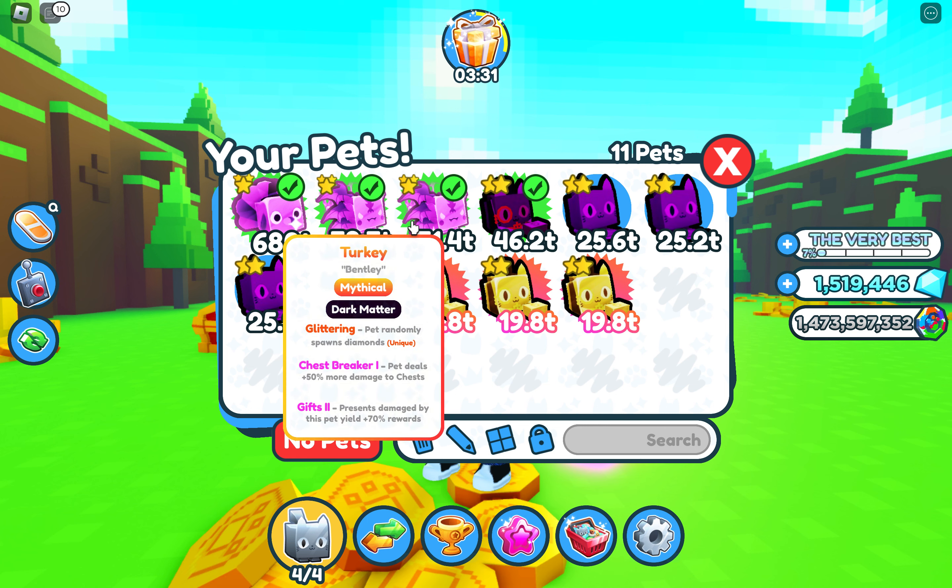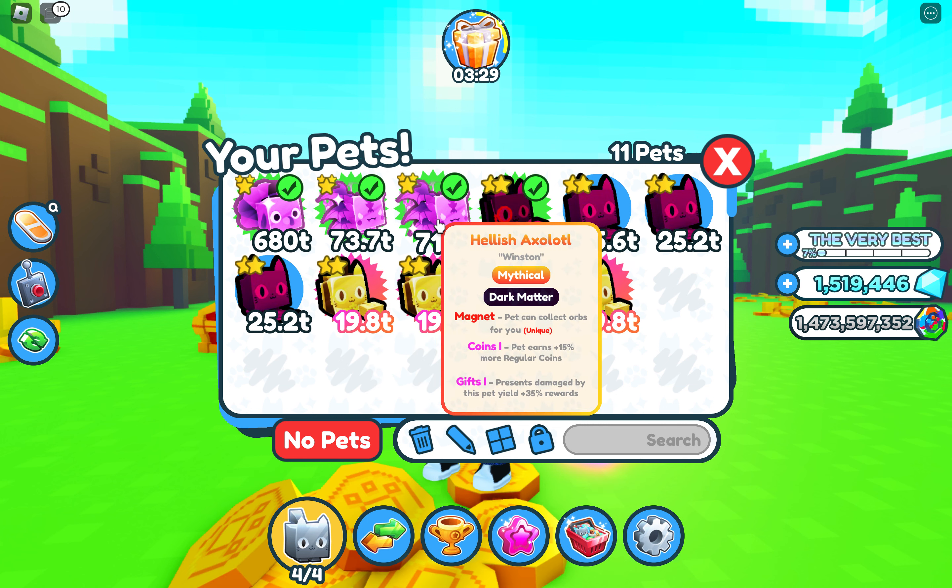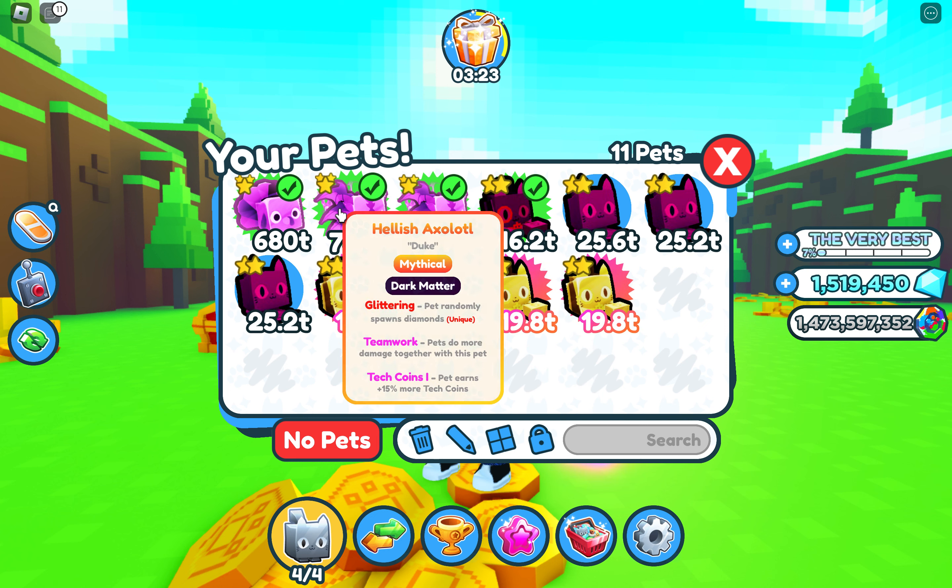I was showing you guys how to get dark matter pets, such as these, and enchanted pets. As you can see here, I have some dark matter pets and they also have enchantments such as magnets, coins, gifts, glittering, and also teamwork.